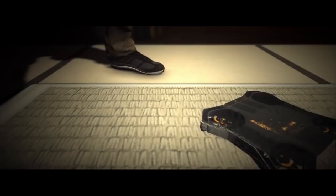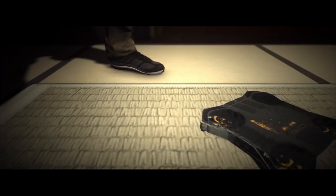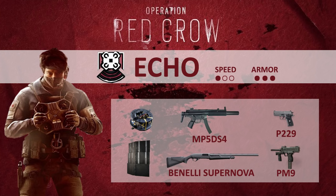The defender Echo will have a flying drone as a special ability. It can only be used by Echo, and this equipment cannot spot enemies. Echo will need to give directions to his teammates. His drone will also have the capacity to disorient enemies at close range. So Echo is more of a support character — that's why he is a one-speed, three-armor operator, like Rook and Doc for example.